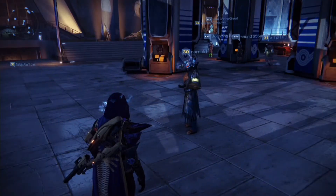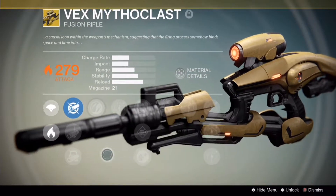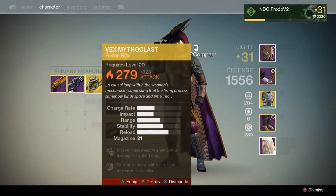Just disassemble it. So originally I was planning and hoping that by disassembling the Vex, I'd get closer to the Pocket Infinity bounty that I have. But unfortunately it didn't give me the core that I was hoping for, because it just didn't drop.